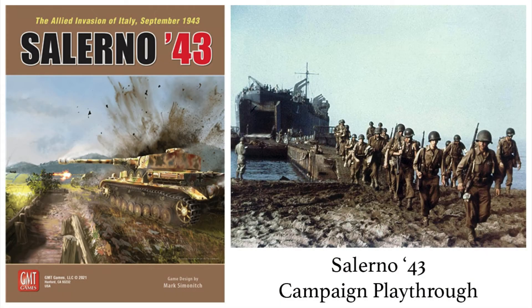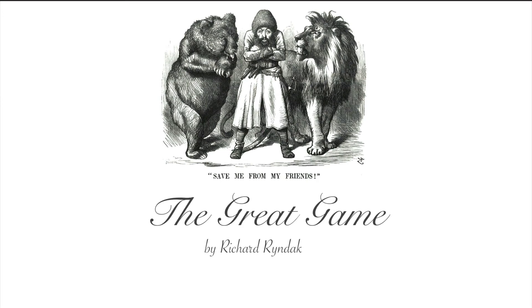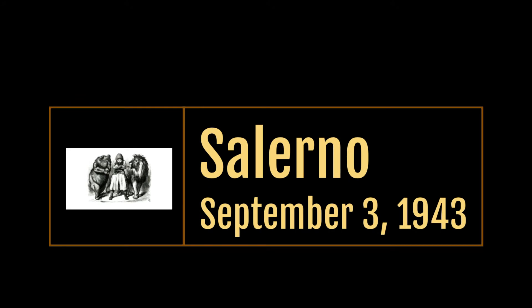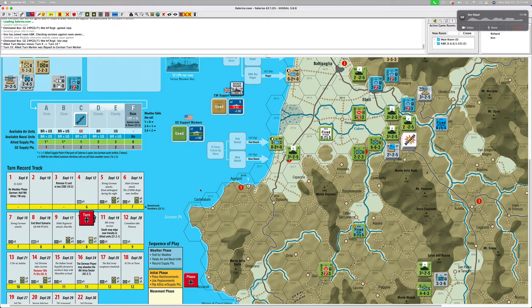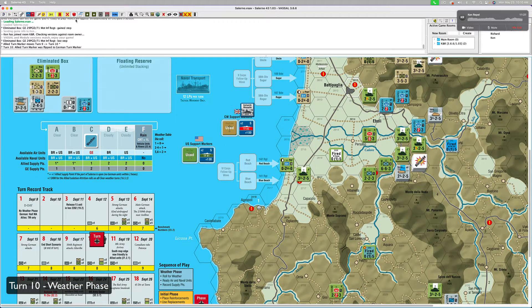Hi. In this video, Ken and I continue with Turn 10 of the Salerno '43 campaign playthrough. Turn 10. First thing we do, we roll for weather. Let's see what the forecast is. Two. The weather is Cloudy D.